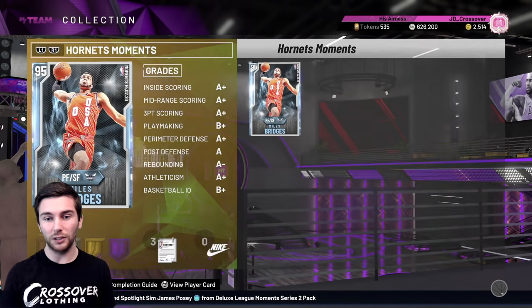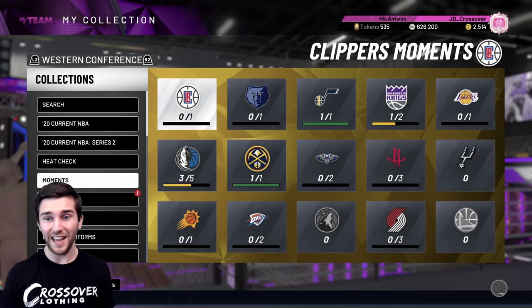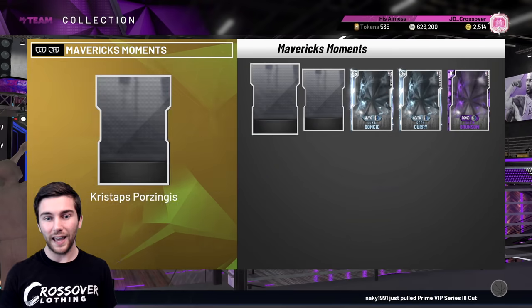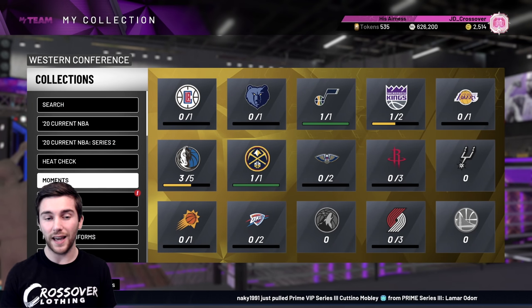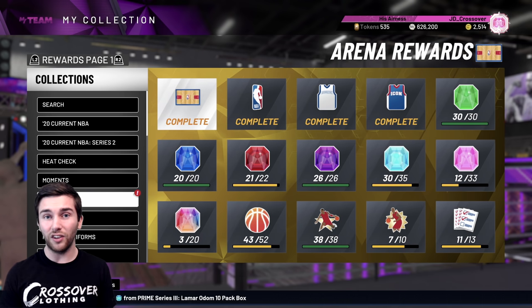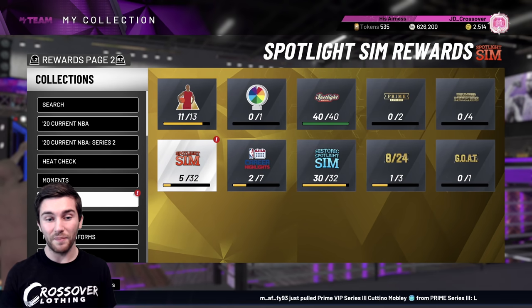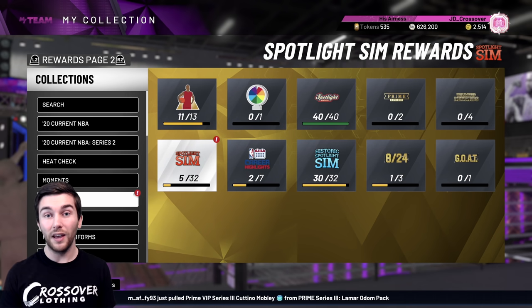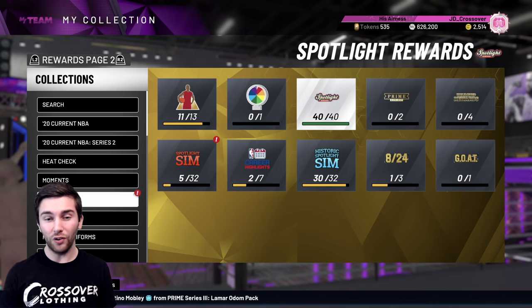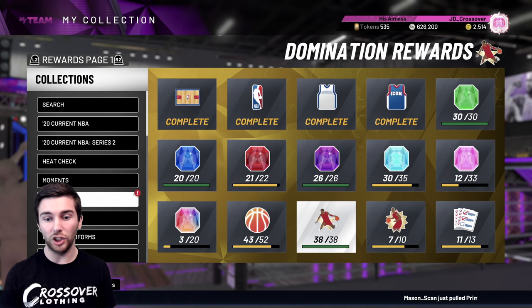Moments cards — we've only got the cheap ones. We've got a Ruby, a couple of Diamonds if they weren't too expensive, and all the Amethysts apart from Coby White because he's 30k. I don't think I've spent more than like 20k on any card, but I might be wrong. The Rewards section is where you get so many cards. If you haven't done Domination, you are not going to get AD or Dwayne Wade. If you haven't done the Spotlights either, chances are you're not going to get there. These 30 cards from the Historic or Normal Spotlight Sims are going to help us big time. There's no way you would have done it without the Domination cards, TTO rewards, or token rewards.